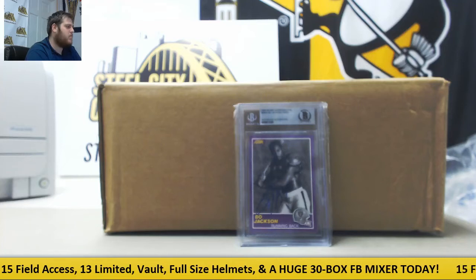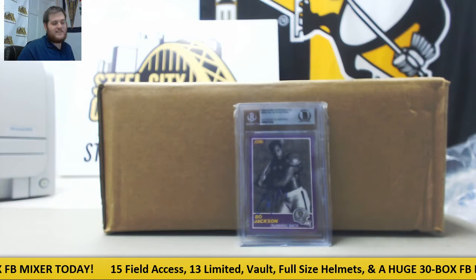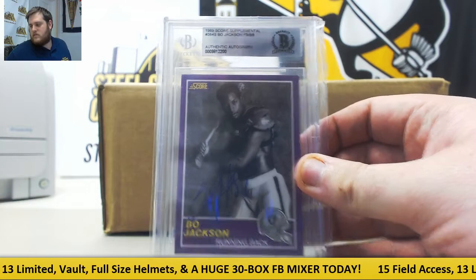Welcome back to this DLC break. We're going through our 2015 Topps Field Access Hobby Football 12-box case random team group break. I'm giving away a signed 1989 Score Bo Jackson card as the prize for this break.